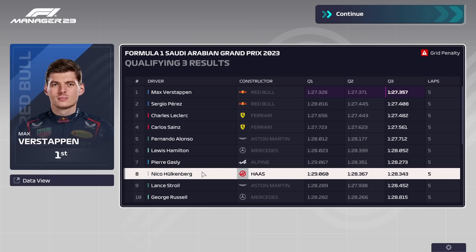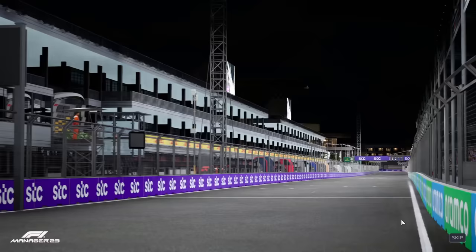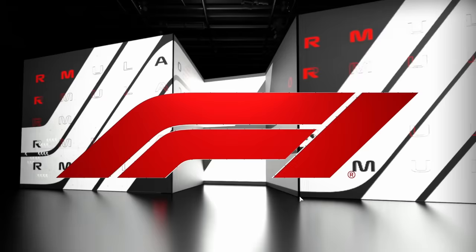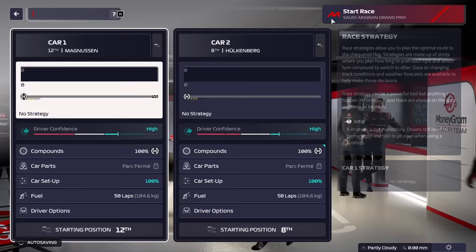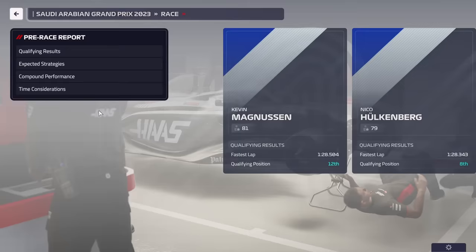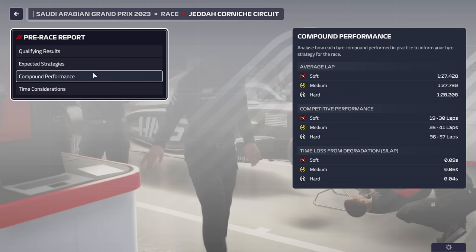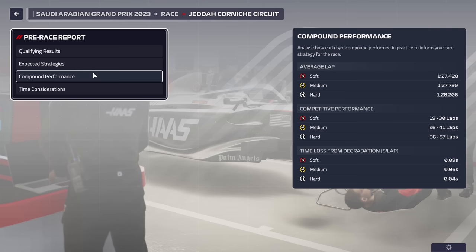We just finished qualifying for Jeddah and once again we have a driver in Q3. We did fall behind Gasly though. Magnusen is down in 12th - still not bad, we'll take that. It might be a little too simple - maybe I should have done this with Alpha. For Jeddah strategy, the softs will be better than mediums for about 10 laps, and medium to hard equivalent is about 25 laps.